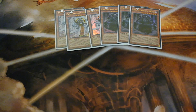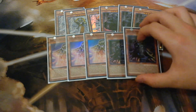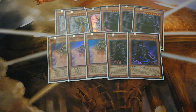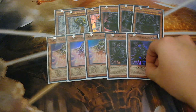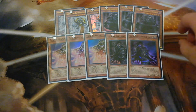Now off to the one-ofs — actually, triple Edea. Edea is absolutely amazing. Edea literally tutors out Eidos, which is really good. If you guys are watching this and wondering how to beat Monarchs, Veiler the Edea and the Monarch player loses. I tell you right now, sometimes when I summon Edea I pray to God that my opponent does not Veiler it. Edea is amazing because it tutors out Eidos, and Eidos literally lets you get an additional normal summon.